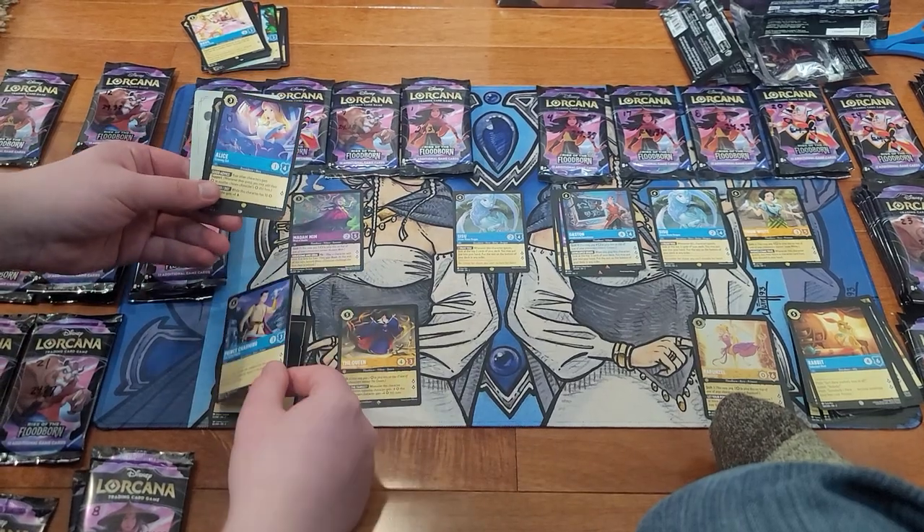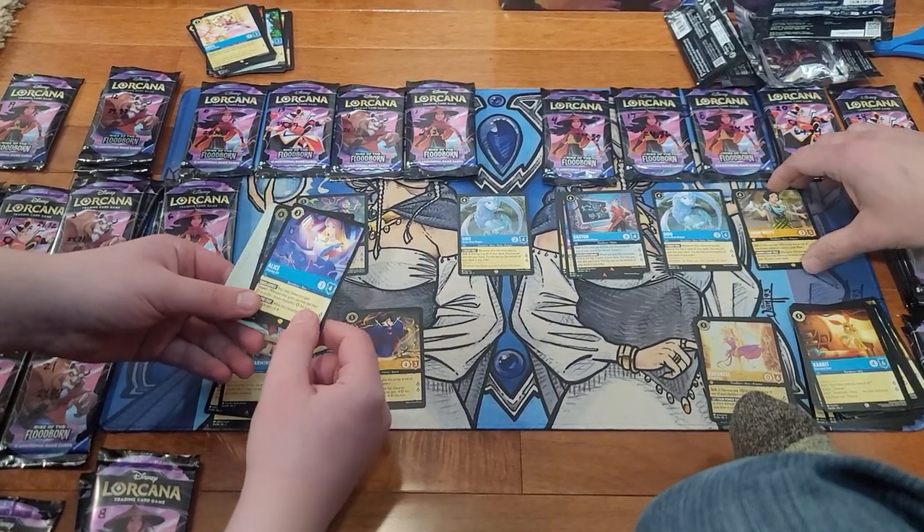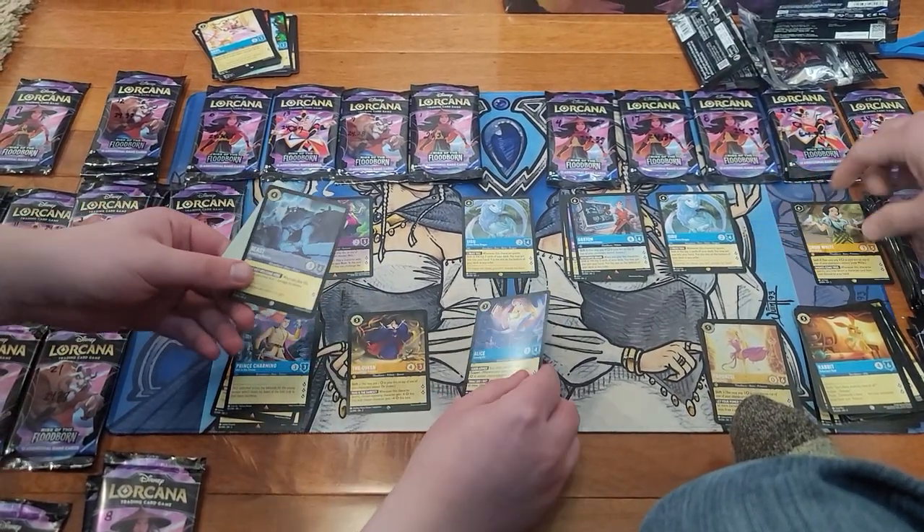Prince Charming, Alice — Legendary Alice. Nice. And the Beast Foil.